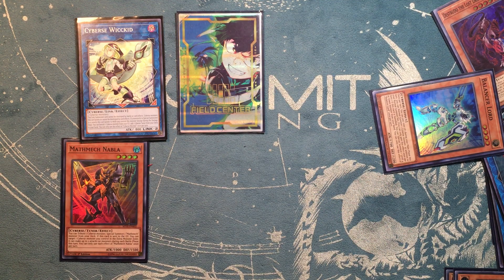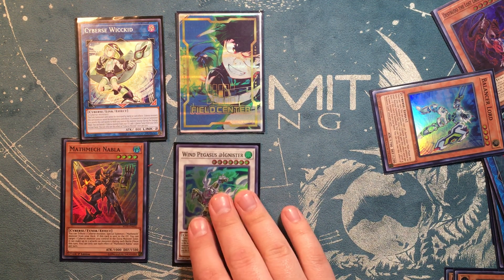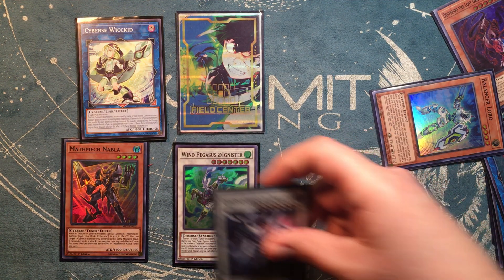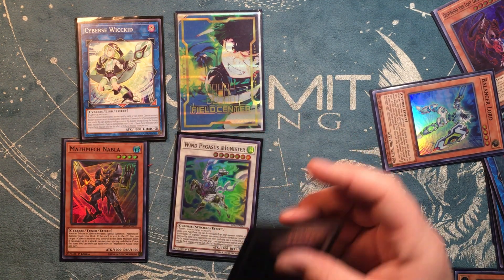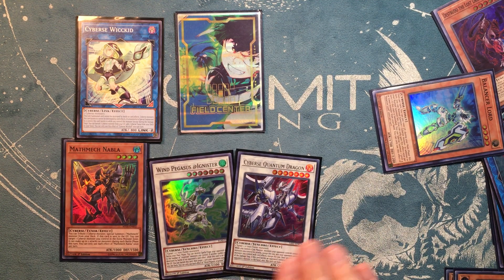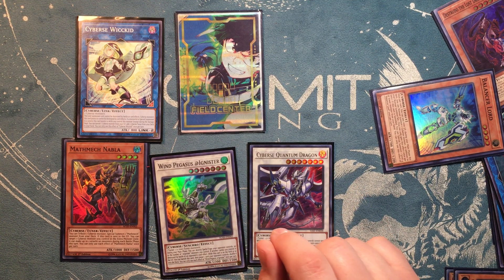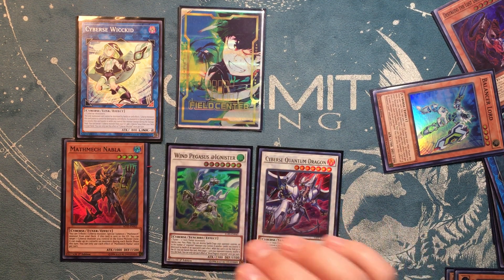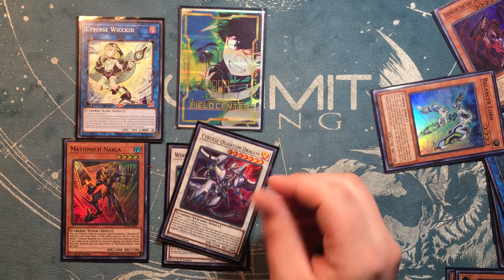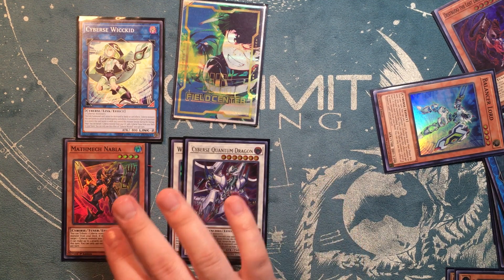If you've locked yourself into Cybers there are two other monsters you can go into: Wind Pegasus Adding Nister or Cybers Quantum Dragon. Due to the new master rules you can summon them anywhere, but do not — you need to summon it to an arrow in order to trigger Wicked's effect. Adding Nister is super generic and will pop one spell as soon as it hits the field, great for floodgates. Quantum Dragon is really good spot removal for your opponent's monsters — if you're breaking a board, Quantum Dragon is definitely the way to go.